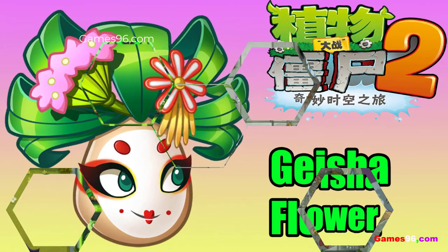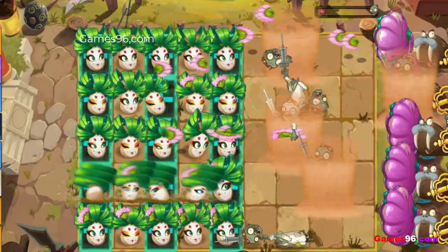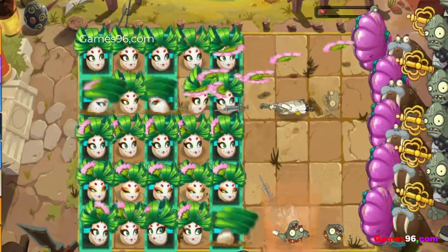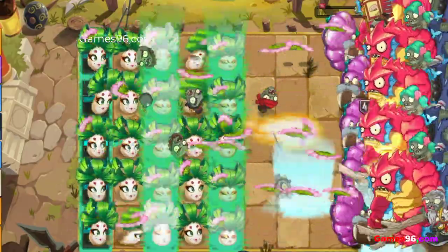Geisha Flower is a plant in the Chinese version of Plants vs Zombies 2 for the second part of Haiyan Age. She throws her fan at zombies down her lane, damaging the first zombie it encounters. When a zombie is hit by Geisha Flower's fan, the fan will return to Geisha Flower in an arc, alternating between the arc going through the top adjacent lane and then the bottom adjacent lane.